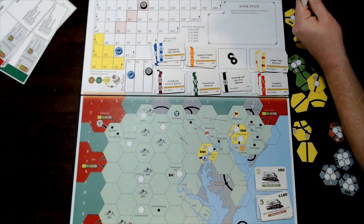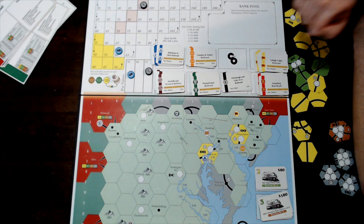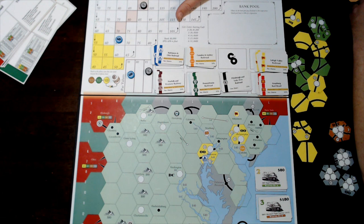After everyone has gone around and passed in order, at the end of the stock round, all companies that are not sold out and have shares in players' hands — if they are not in the IPO and none are in the bank pool — the stock value goes up one step. Companies operate in descending stock order, so Pittsburgh and Lake Erie goes first, followed by the C&O.